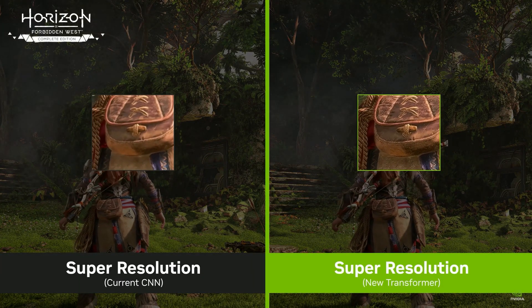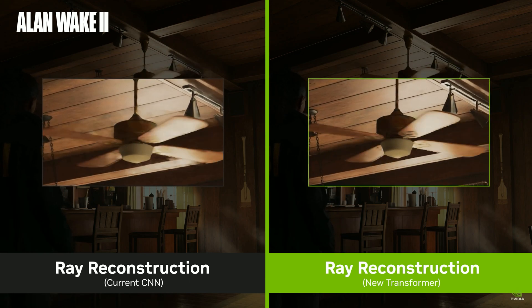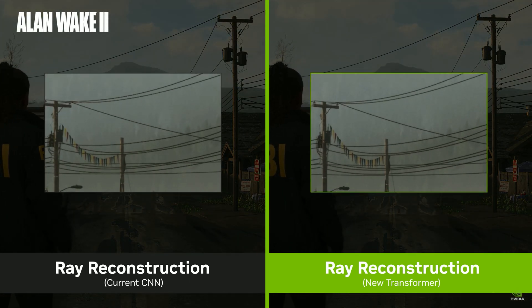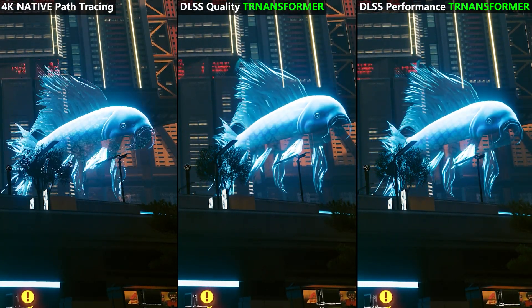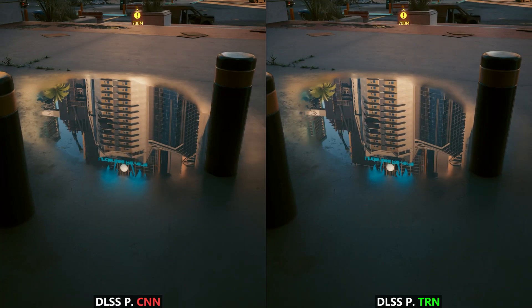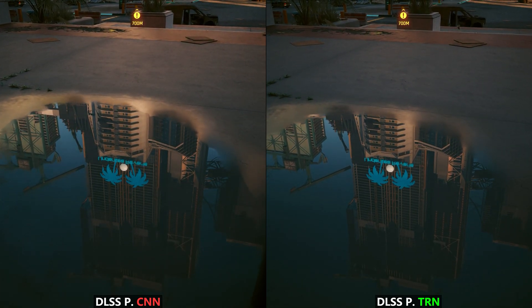The DLSS 4 update from NVIDIA has garnered a lot of praise and goodwill from the fans, perhaps even more so than Blackwell itself. This is for a good reason, because DLSS, DLAA, and Ray Reconstruction were already really cool technologies that have been updated to use a more tensor-heavy transformer model than the convolutional neural network model — CNN for short — that we're used to.